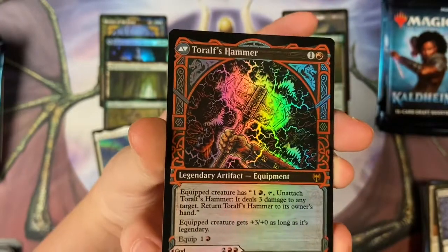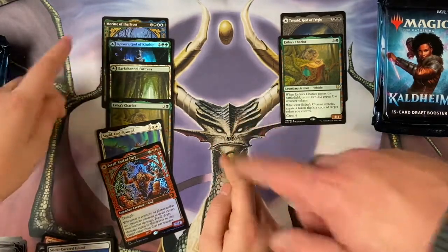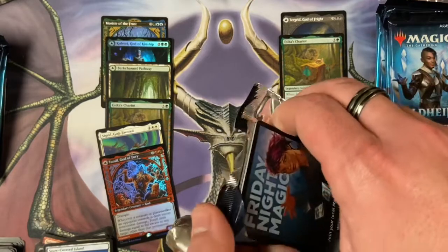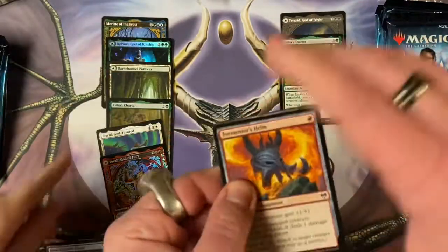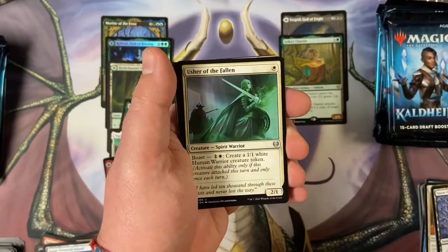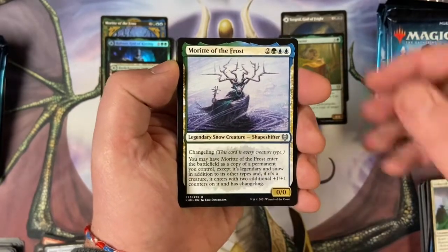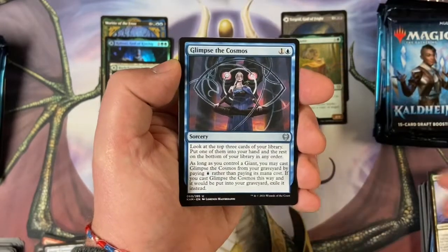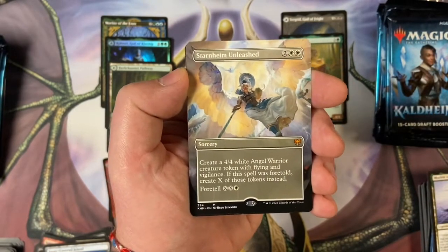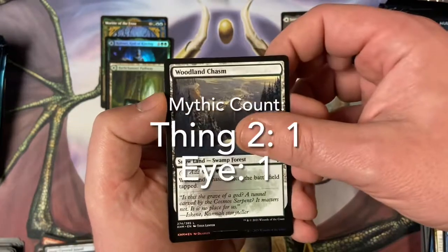I have two gods... oh yeah you do, you're right. So you're basically slaughtering me. I'm a pack behind but you're winning. Can you get a foil mythic? Any mythic would do at this point. You got Esika's Chariot, so maybe we're going to copy each other. Usher of the Fallen, Morite of the Frost — I love the snow cards. Glimpse the Cosmos, and we have a mythic! Starnheim Unleashed, extended art — very cool! I do have a foil — an uncommon.